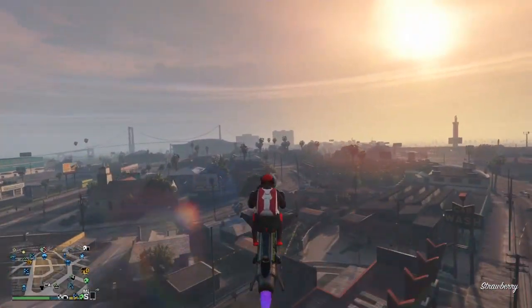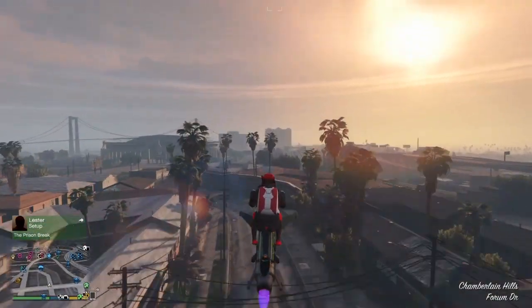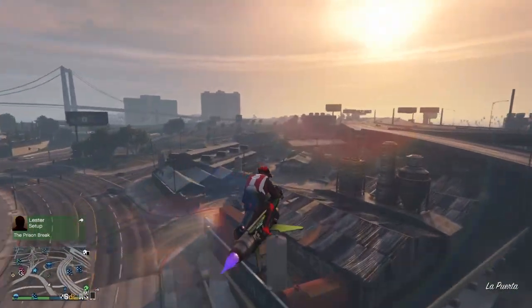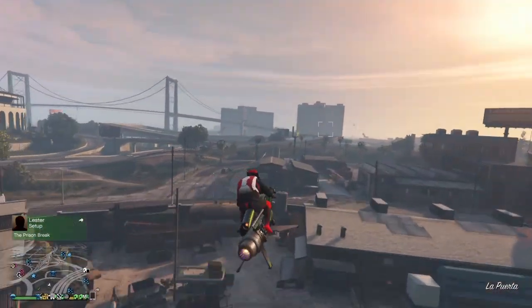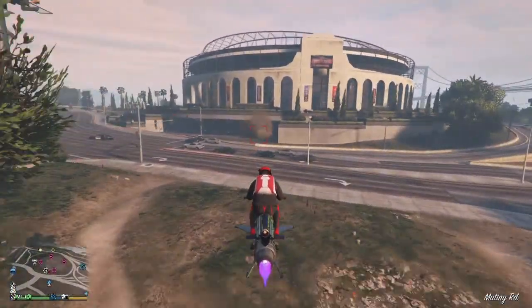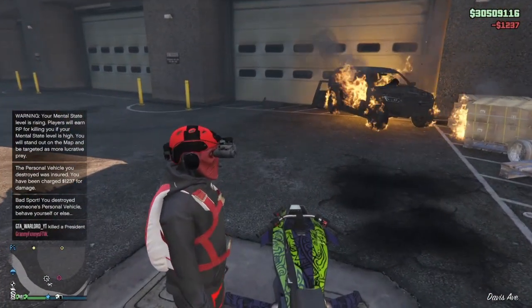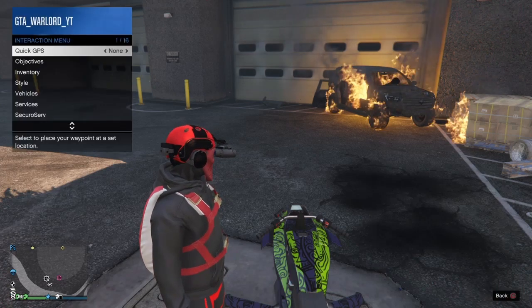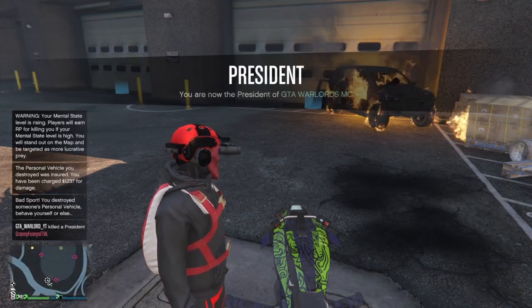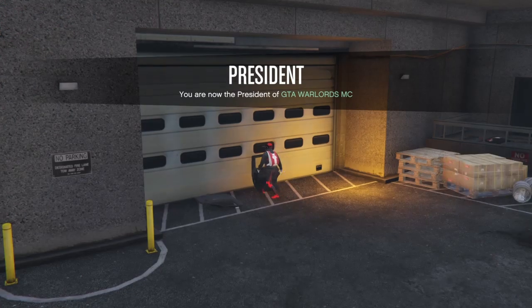If you're in an MC, make sure you jump out of the MC before you get into the arena, and make sure you don't have any vehicles out. I didn't join a private session — I just joined an open lobby. As you can see, there was somebody down there trying to kill me, but I got in first. I'm going to put my bike away, get rid of that so there are no vehicles outside.